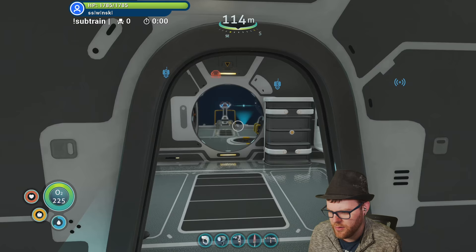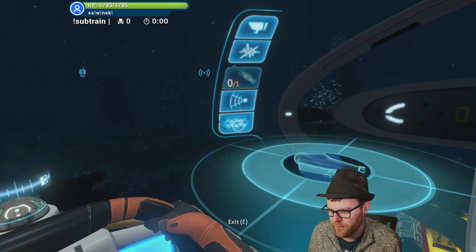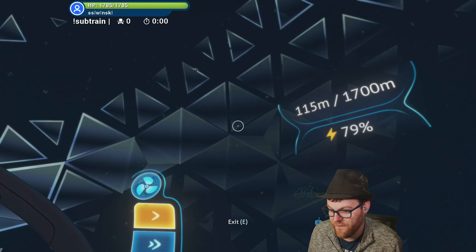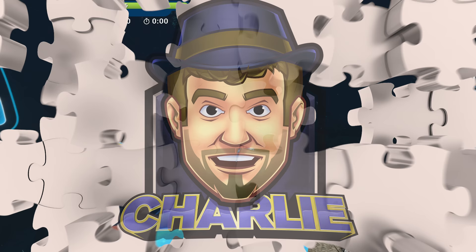We're good now - we are gucci, as the kids say. Oh look at this - what is this? Oh so this is the shield generator! How fast does that drain the battery? I think the answer is very very fast.